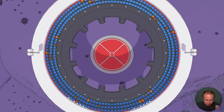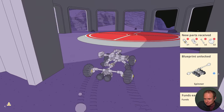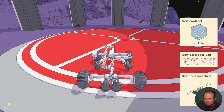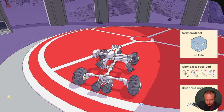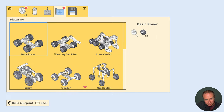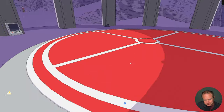This looks like some type of battle space combat arena. We've got some interesting new parts here - a new contract, and an ice cube is also interesting. But let's build the spinner - I want to see what this is all about. One of the final robots.